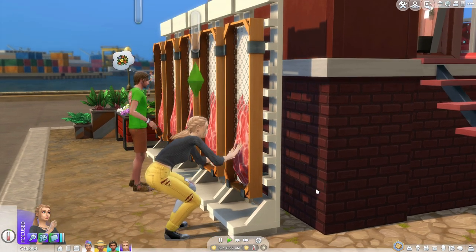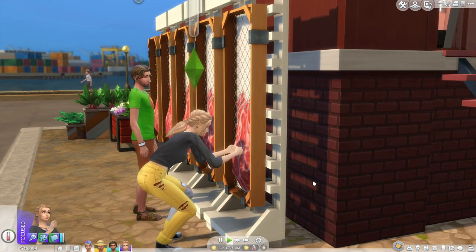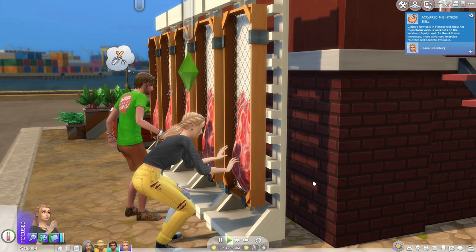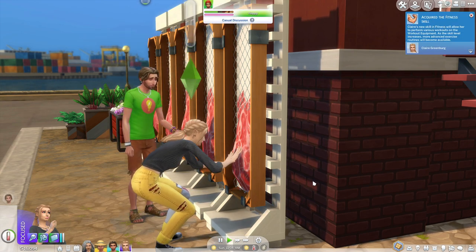Hello everybody, and welcome back to Ultimate Sims Guides. My name is Taylor, for those of you that are new here and may not know. In today's video, we are going to be talking about how you can get the meat wall from The Sims 4 Eco Lifestyle.